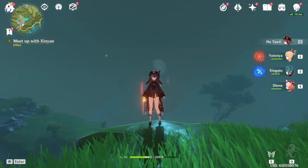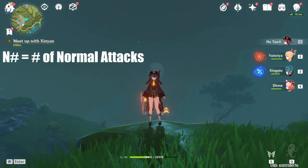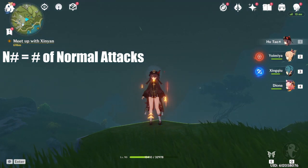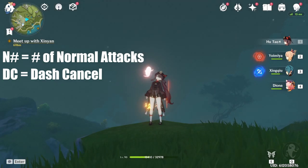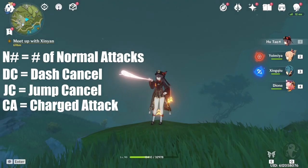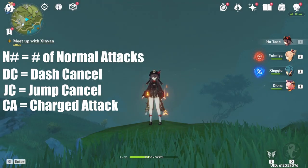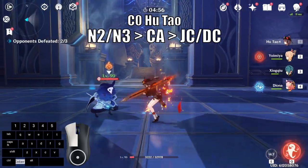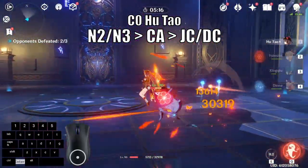Now let's talk about Hu Tao's optimal combo sequences. Here are the terms I will be using: the letter N with a number means the number of normal attacks during her elemental skill, so N2 means 2 normal attacks. DC stands for dash cancel, JC stands for jump cancel, and CA stands for charge attack. Her attack sequences will heavily depend on whether you are C0 or C1. Let's start with C0 first. Two or three normal attacks into charge attack into animation cancel is your bread and butter C0 Hu Tao combo.